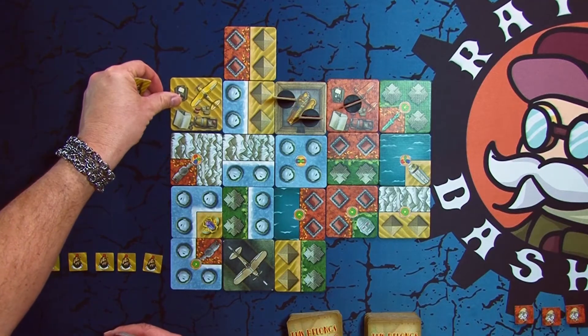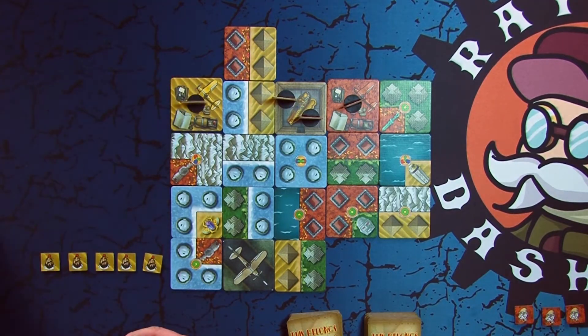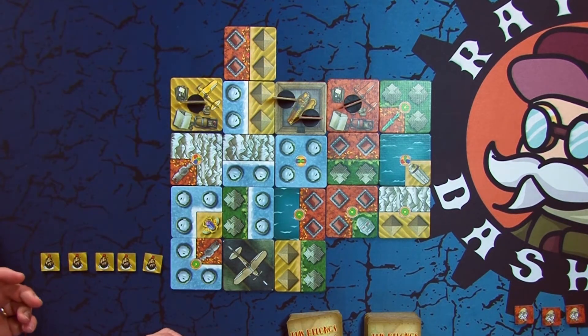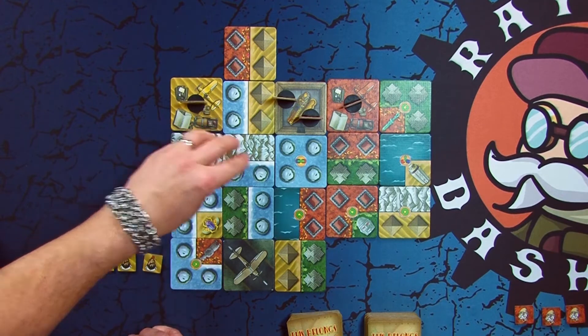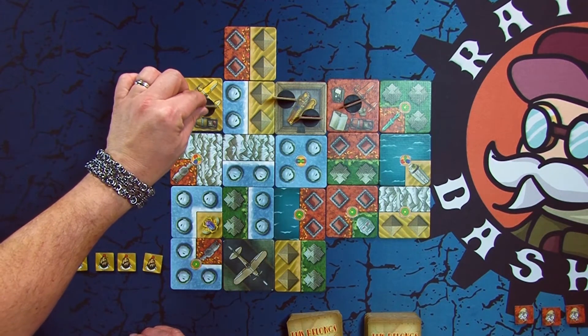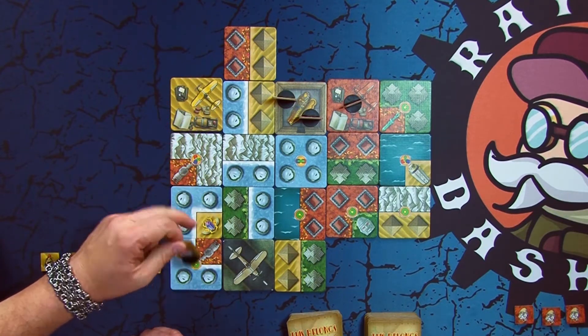Like you said earlier, each player has a dig site. When you play your dig site tile, your archaeologist comes out as well. Your archaeologist can move three spaces each turn. Mountains and seas are considered one space. So I can move my three spaces — one, two, three — and I land on this artifact.